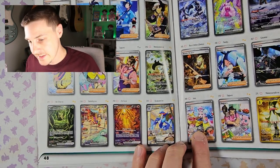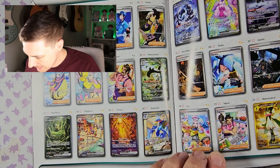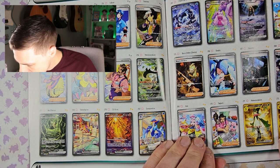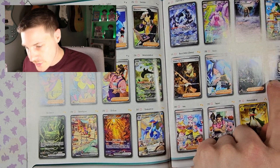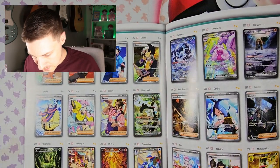Iono is in this set as well, so that's a sweet trainer card to pull — very popular. Grusha is another one. And Chien-Pao — I've pulled two Chien-Paos.